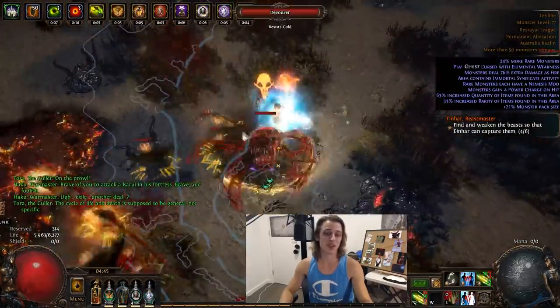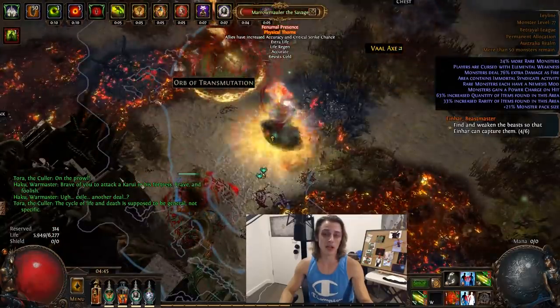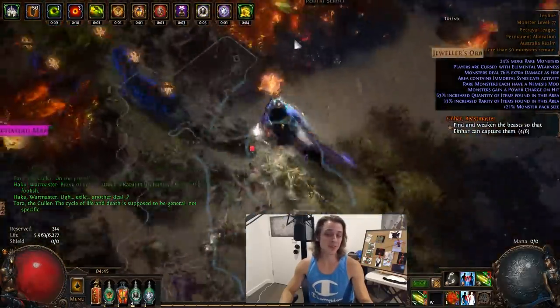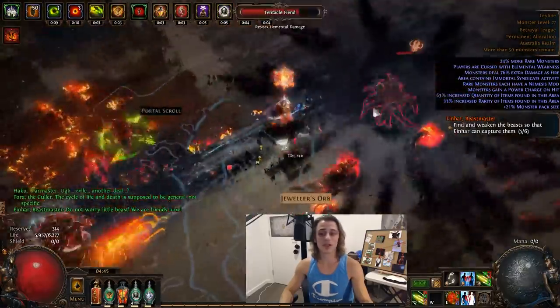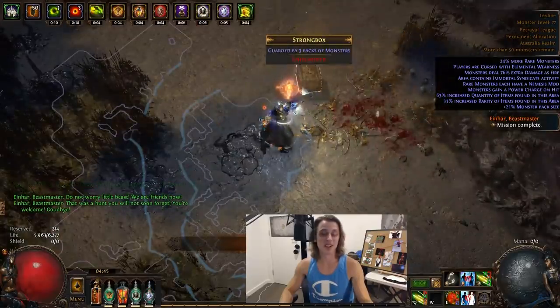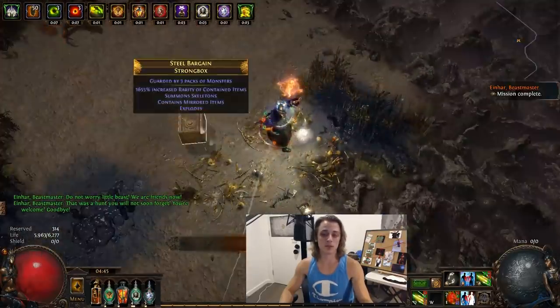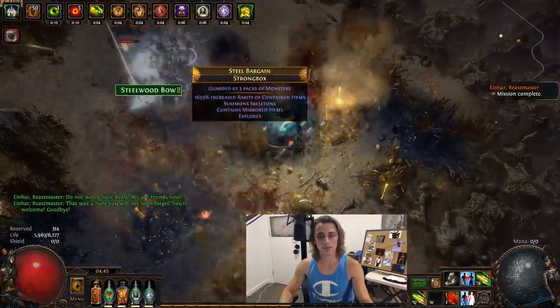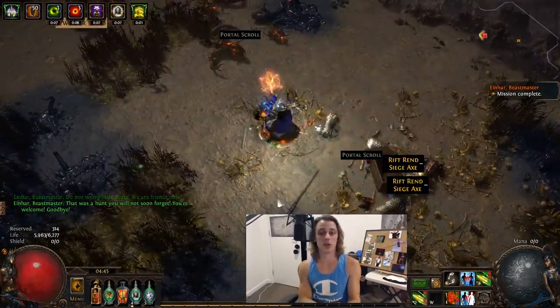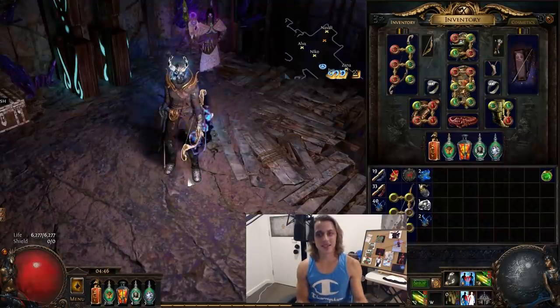You can see that my health can ping pong around a bit, and that is largely because I have a huge amount of life gain on hit through the Barrage projectiles as well as a little bit of leech too. So that's roughly a little bit of a map clear with the character — now let's get into the character details.